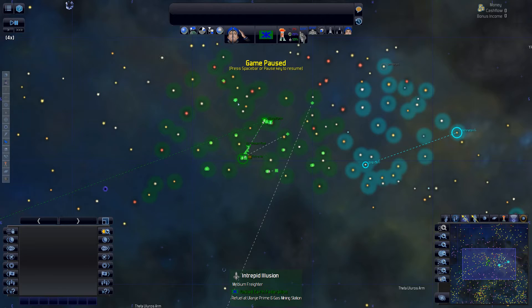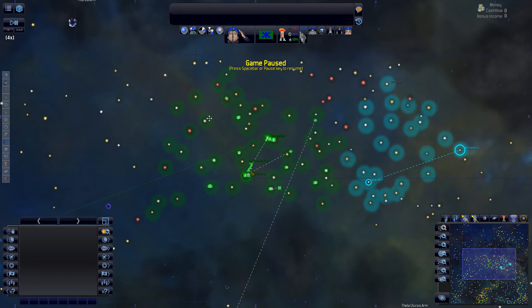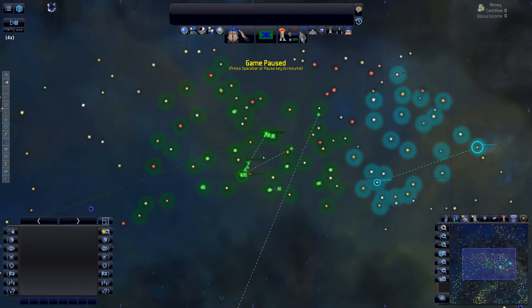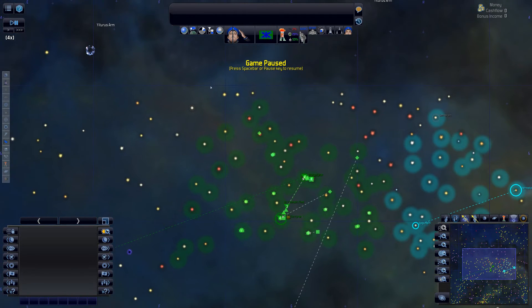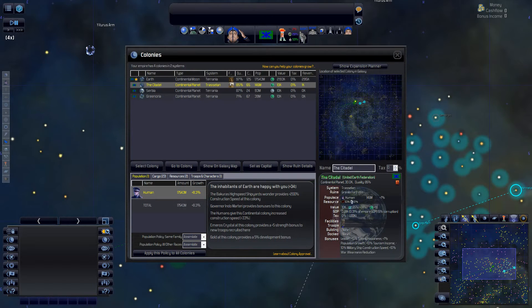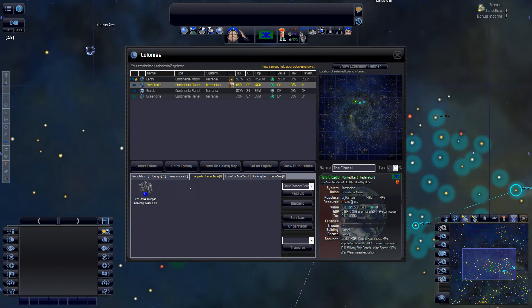Greetings and welcome back to this AI modded version of Distant Worlds Universe. Episode 13 — I think we'll just slow down a bit and have a look around to see what's going on. Coming out to our colony screen, we have a troop transport coming to drop off some troops so we can take out this pirate base that's not quite finished yet.